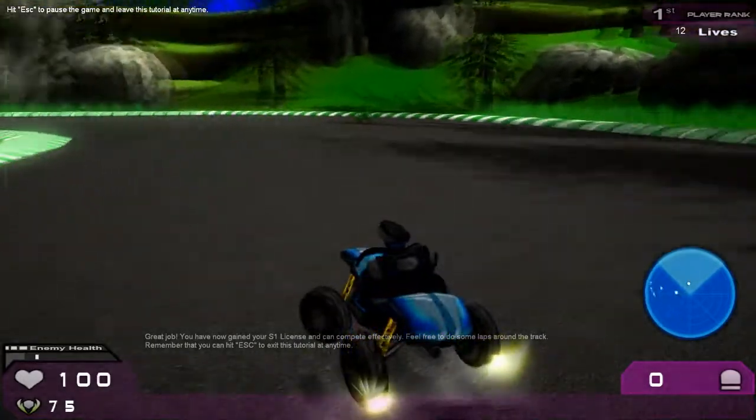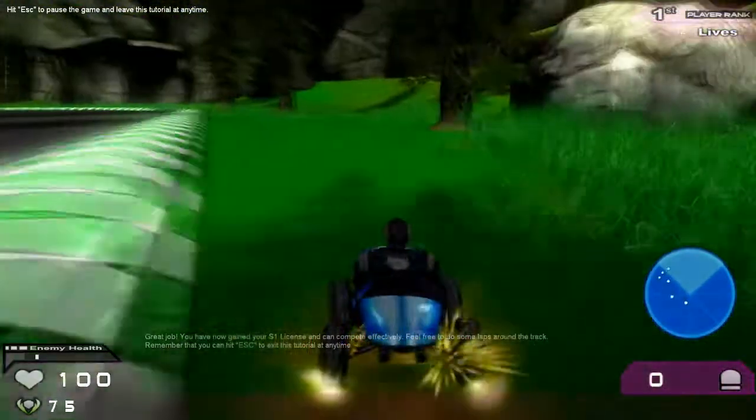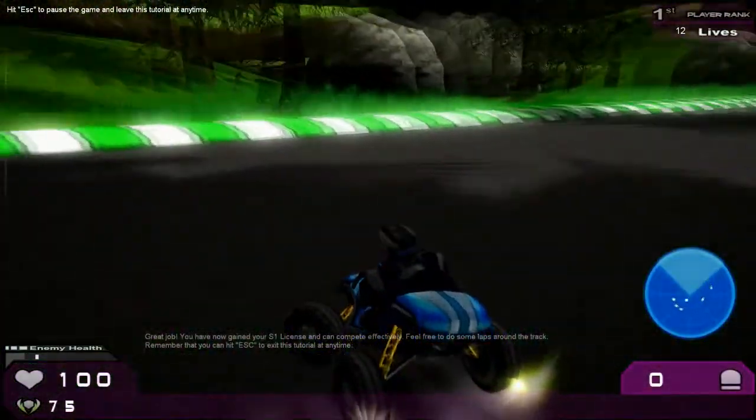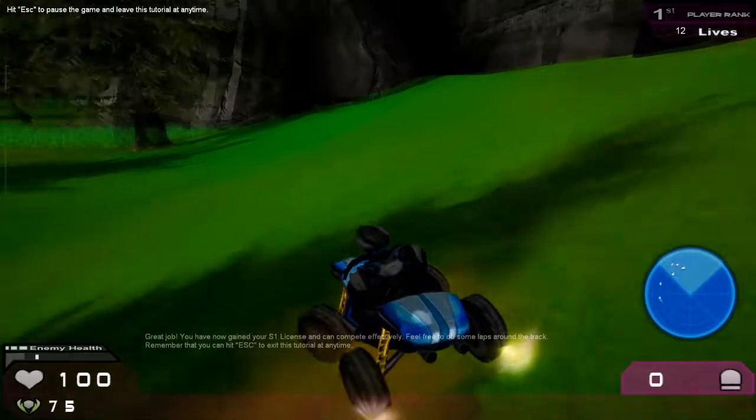A cool thing about the movement is Silas' ability to strafe. As you may notice, I'm just whipping around these trees, strafing and using the brake key. This allows you to turn sharply and evade people.